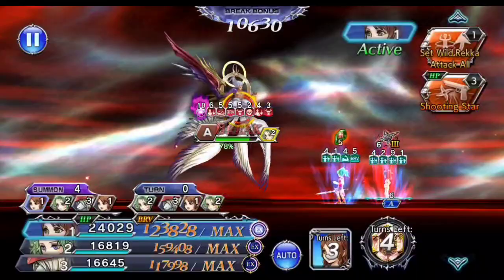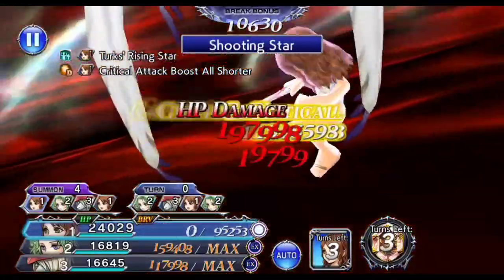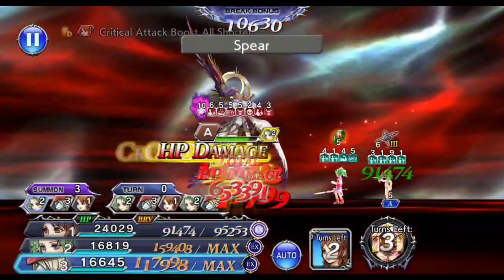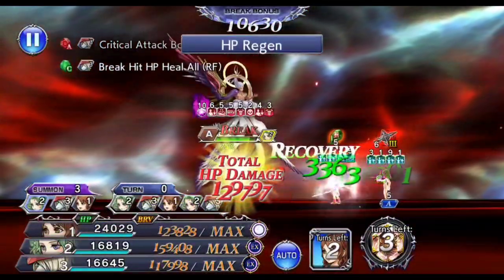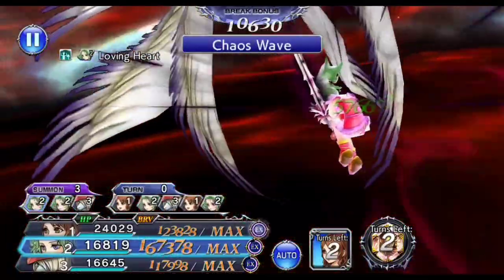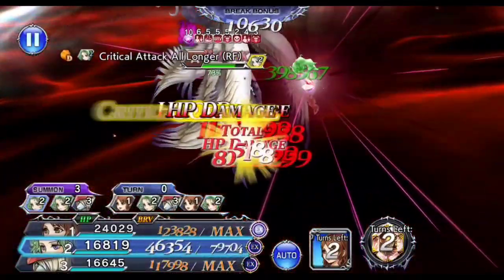Inside summon, the sequence is: Cissnei does LD, Terra does Meltdown, Cissnei does LD once more, and then Terra goes into LD.